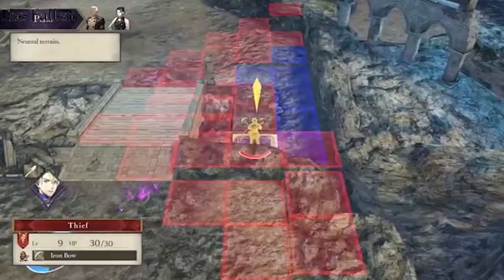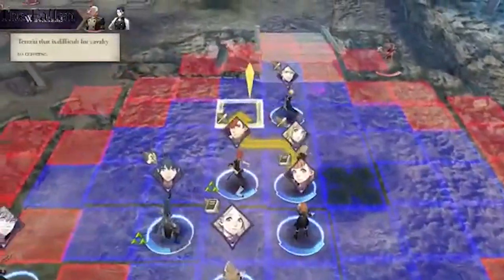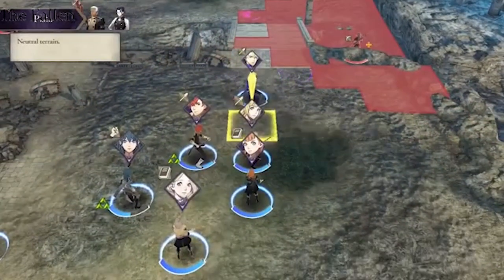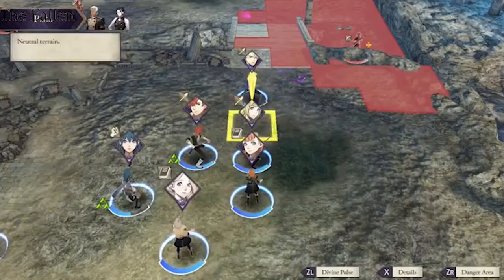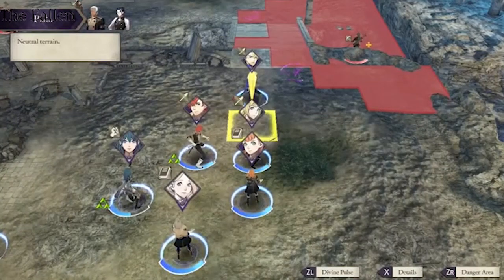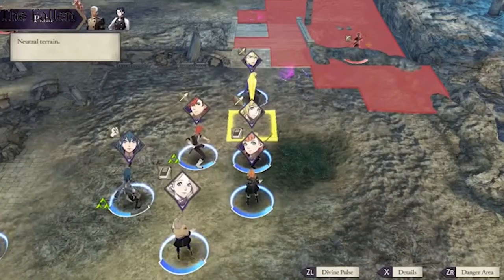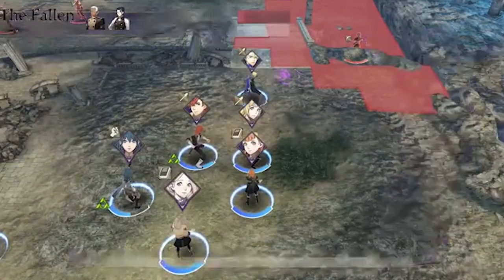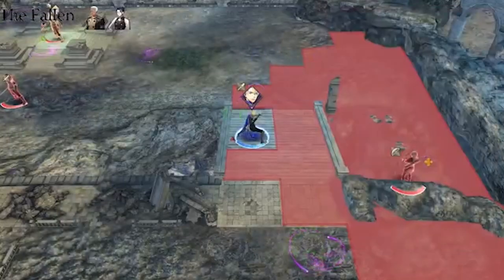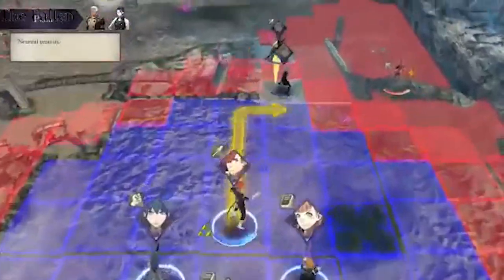Just a quick recap: make sure to take advantage of gardening, don't sleep on early game gambits with wide attack range like Poison Tactics, don't forget clutch gambits like Blessing and Impregnable Wall that can get you out of sticky situations, and watch out for enemy skills. This is possible — I promise. Thanks for watching, make sure to like and subscribe for more Fire Emblem discussion, and I'll catch you guys next time.